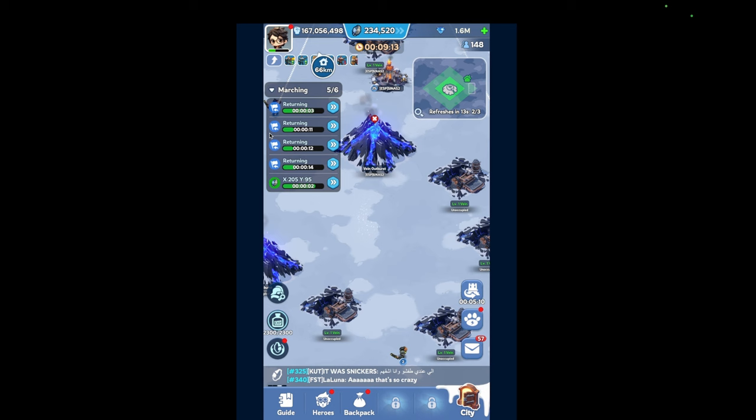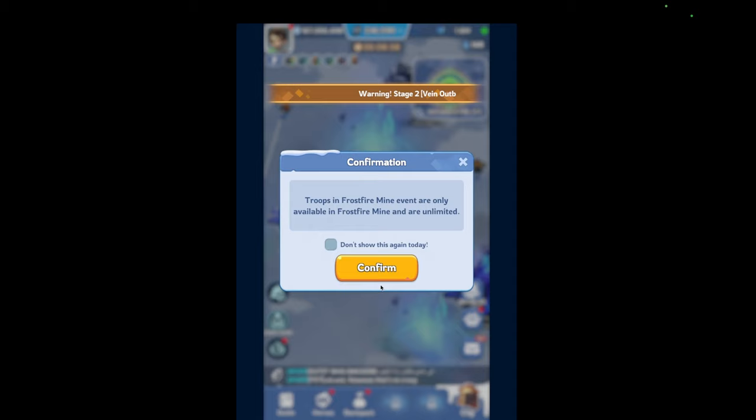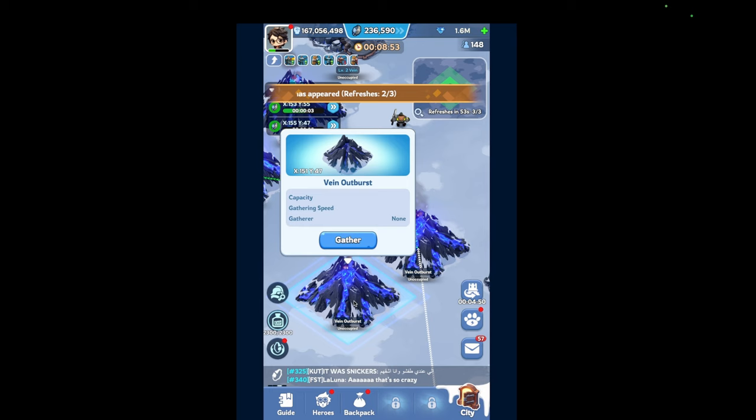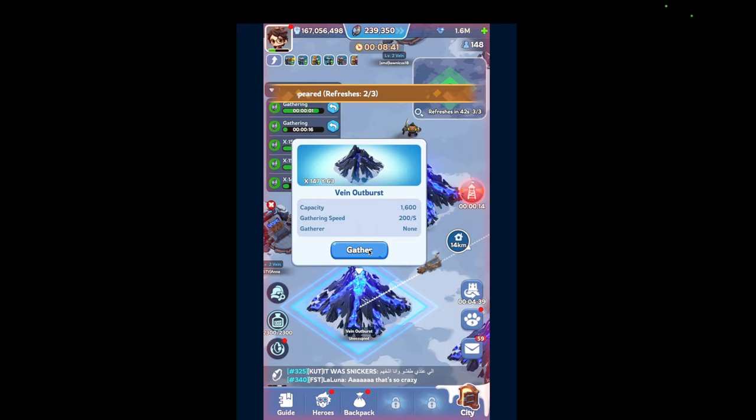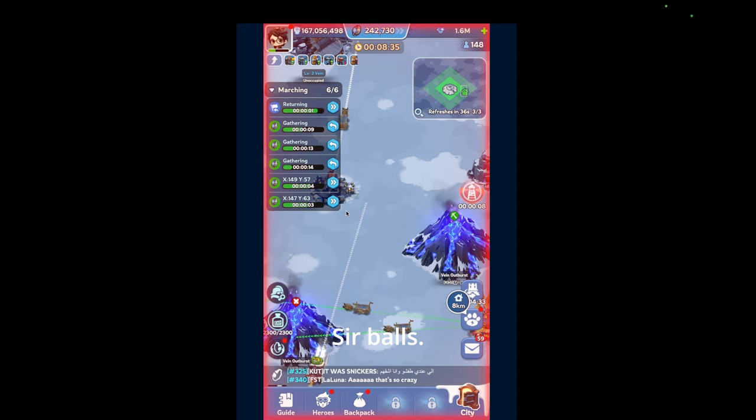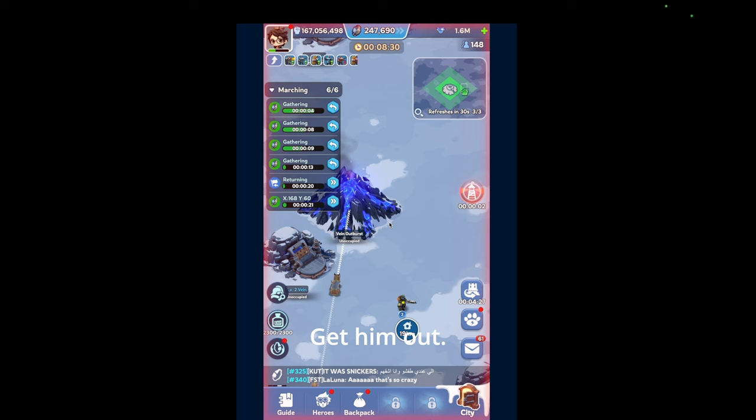There's gonna be some here as well. I am using a lot of the mines — there's a lot of gems this time, but that's totally fine. Let's just take them out. A lot of clicking. Get them all out of there. Who's this guy? Sir Balls. Get him out. Yeah, get this guy out.